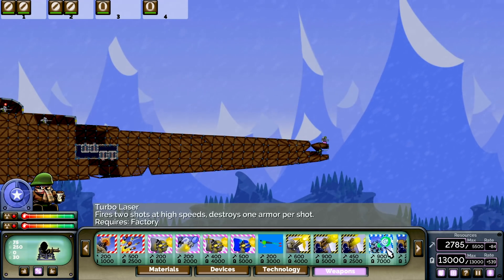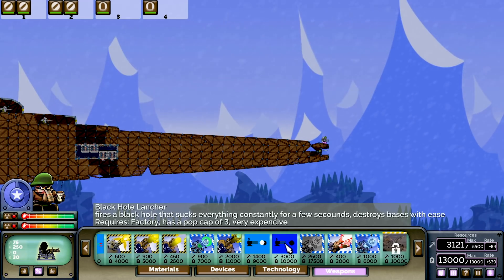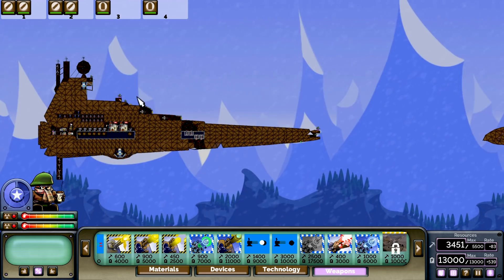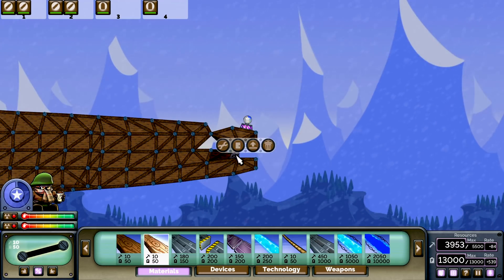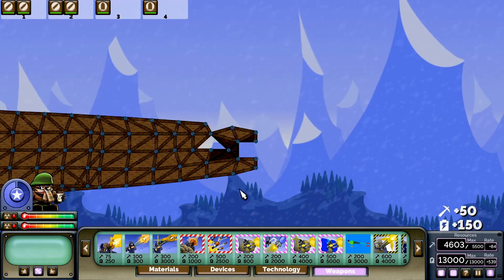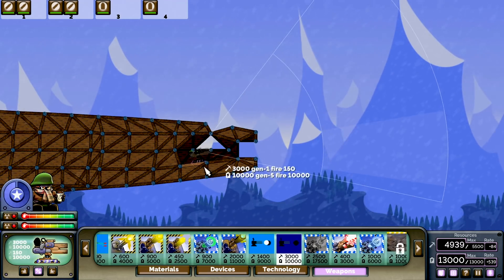I don't know if we have any of that, but look at this - a black hole launcher! We are going to launch a black hole at the enemy. First I need to create a safe firing platform for it. Let's get rid of this guy, and this guy as well. Maybe if I tucked it in nicely in here, it'd be very difficult to see.